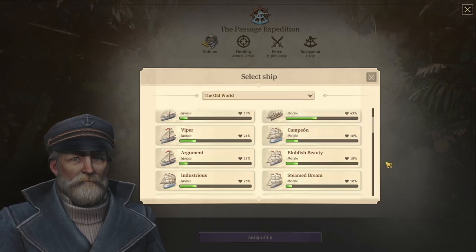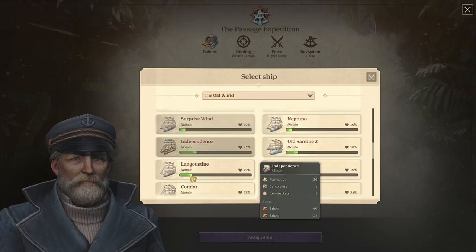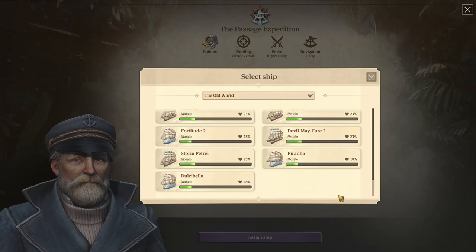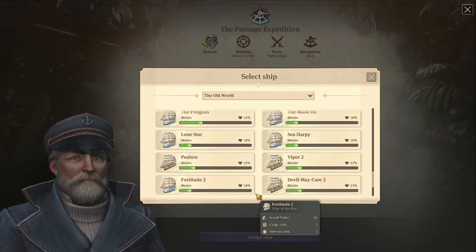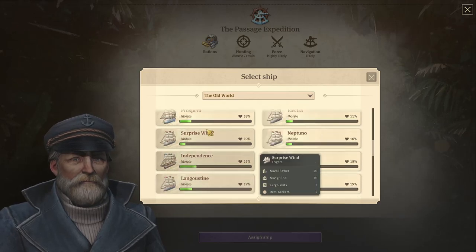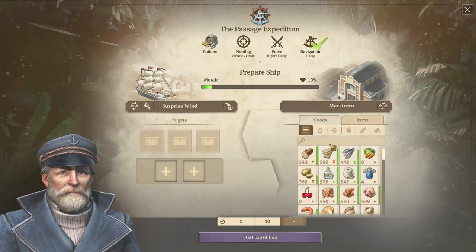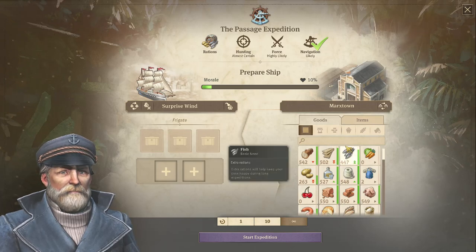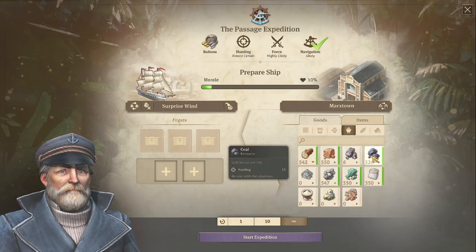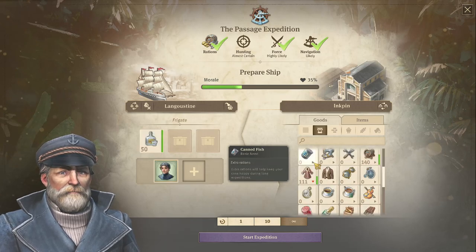Let's select the frigate - it was called the Independence I think, or was it Surprise Wind? It's going to be somewhere in the middle. Surprise Wind, there you are. We're going to put in some items - for hunting that's going to be coal. Yes we do have a lot of coal. Let me check what are the best items. Actually I've changed my mind a little bit.